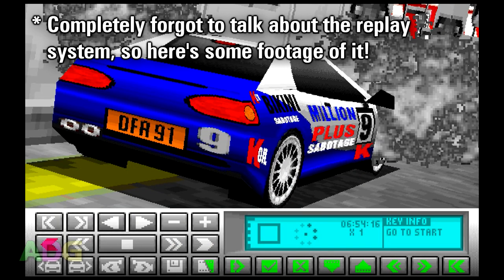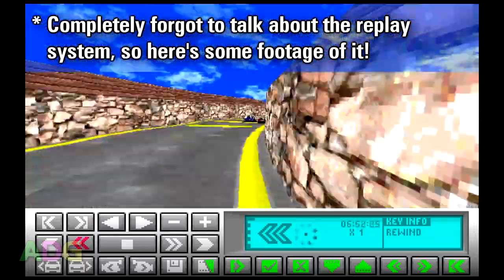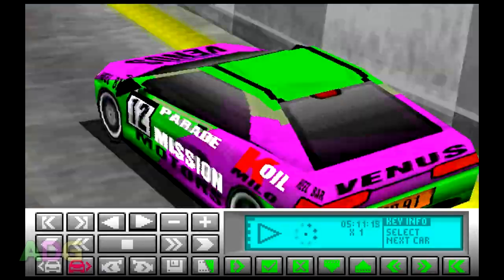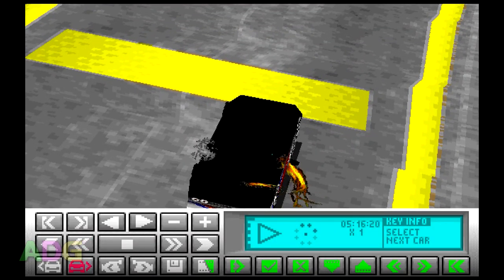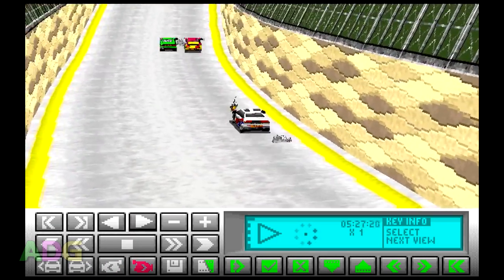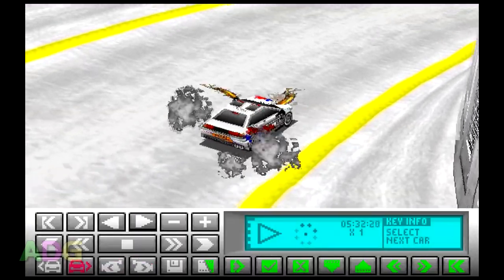The controls are very arcade-y and have absolutely no semblance of realism. This is kind of important, because if your car ends up spinning around, the physics will actually attempt to make it face the right way more readily, which can make adjusting from going the wrong way very unusual — for instance, if you end up spun around and facing a wall, just ramming into the wall constantly will eventually turn you the right way. You do have to watch your damage though. Once damage hits the yellow zone, you start to lose maximum speed pretty quickly, so chances are you're going to want to hit the pits ASAP.